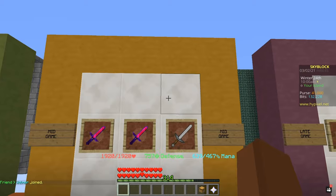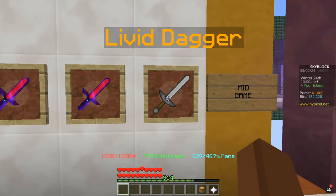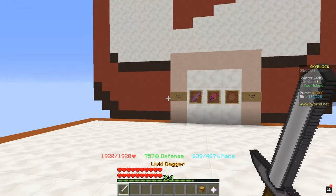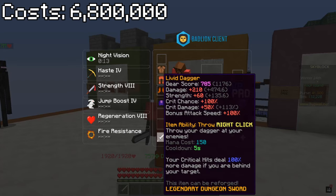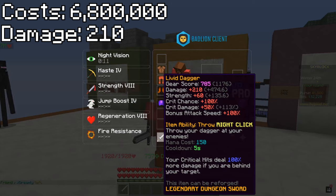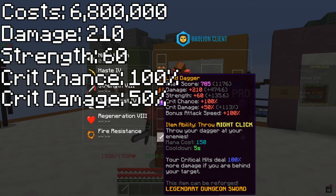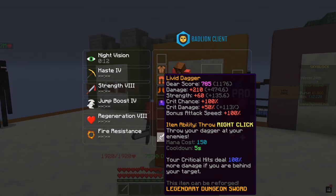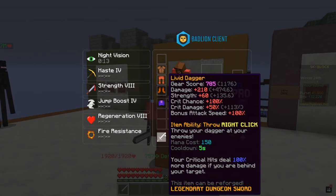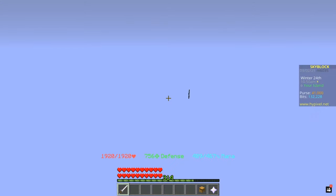The next item on the list is actually a dungeon weapon — the Livet Dagger. This weapon costs about 6.8 million coins, which is still cheaper than Warped Aspect of the End. As you guys can see, with this weapon you're getting 210 damage, 60 strength, 100% crit chance, 50% crit damage, and a bonus attack speed of 100%. You also get quite a few abilities, including the ability to throw the dagger which can do quite a bit of damage.